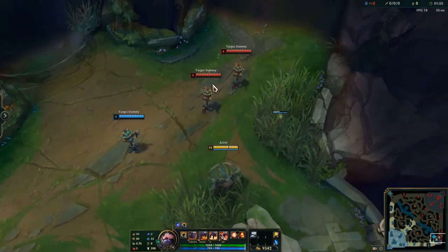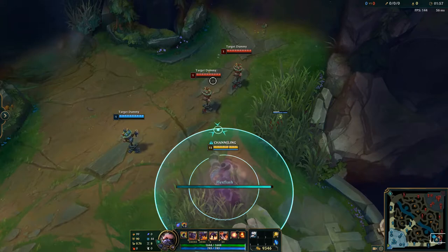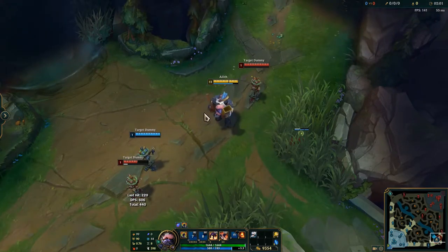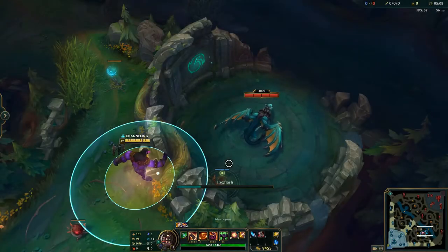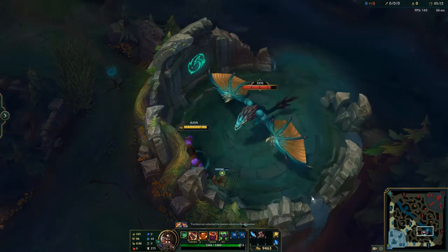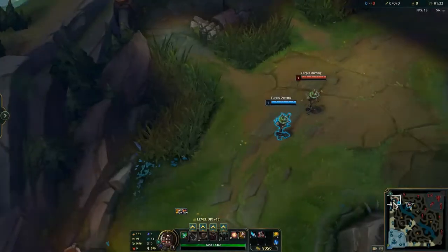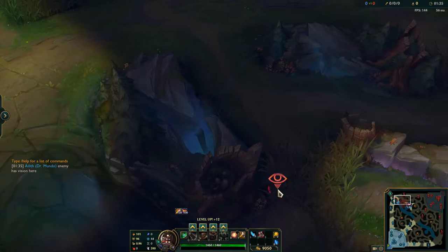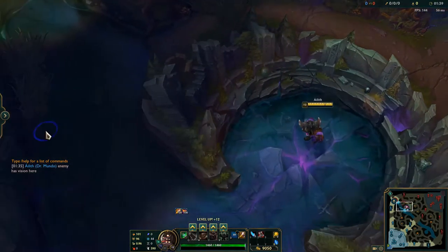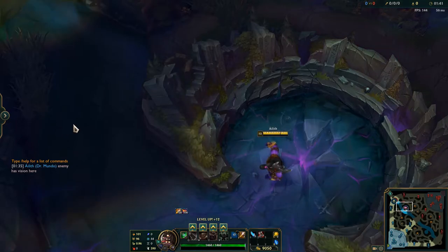It goes on a 10-second cooldown when entering champion combat. This is a niche rune for champions who get a lot of value out of mobility spells. Support champions with short range CC, such as Leona, Sett, or Alistar, benefit the most from this rune, as it allows them to hold onto their movement abilities to chase. Additionally, junglers can use Hex Flash to get around wards, or to hop into Baron or Dragon Pit to try and steal. One thing to note is that Hex Flash will proc Nimbus Cloak, making for a very potent combo when combined with it in Phase Rush.